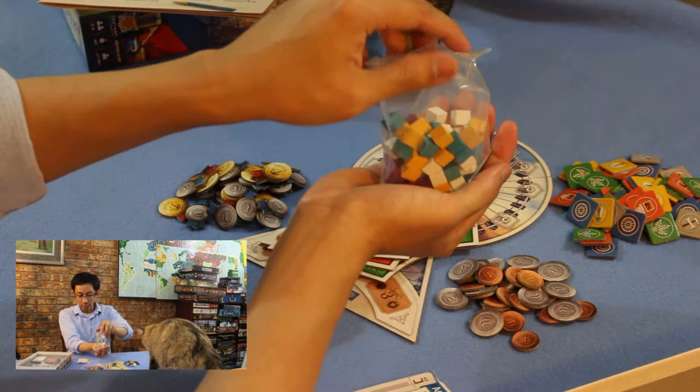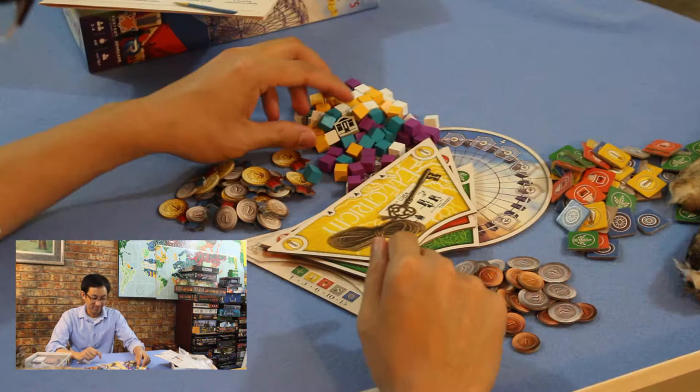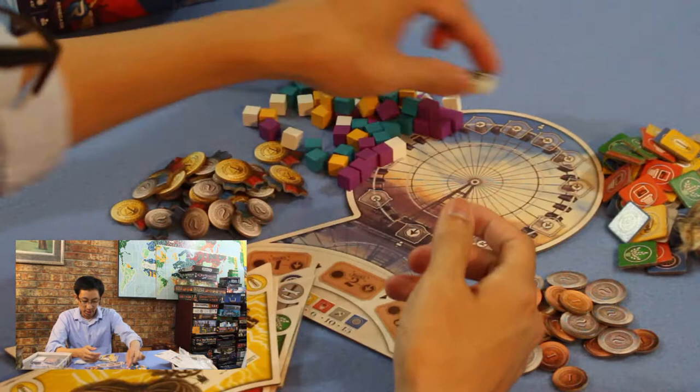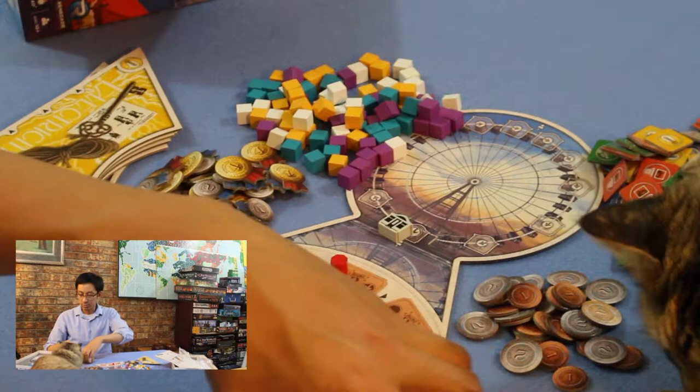Here are the player cubes — influence tokens, you could call them. Four color cubes: purple, white, yellow, and teal. And here is the Ferris wheel cart, which goes around and around. There should be a round marker — it goes here for the scoring round each round, then on to the next round.